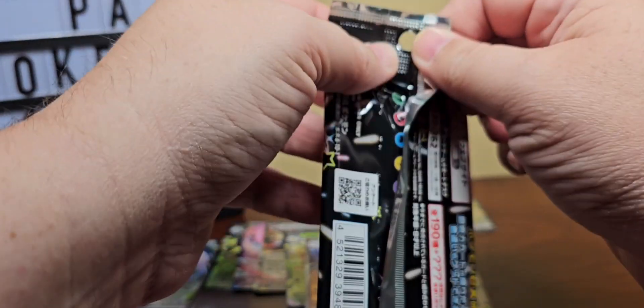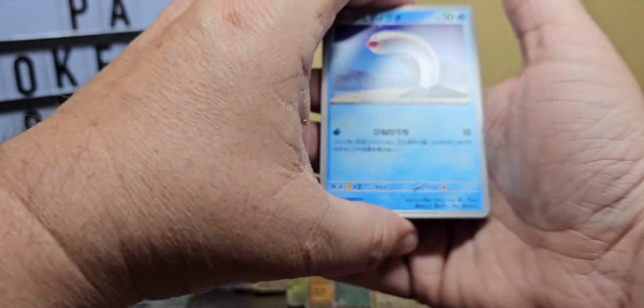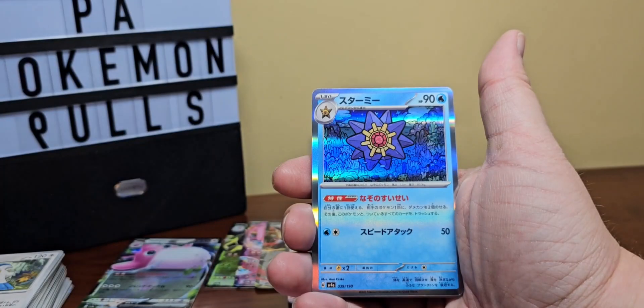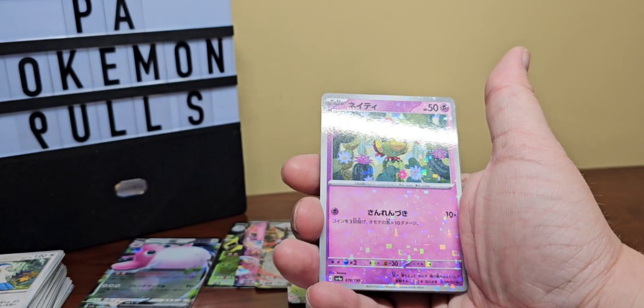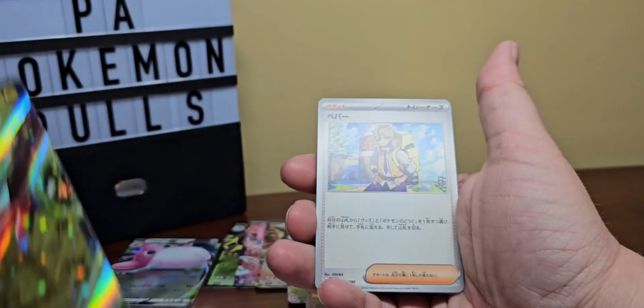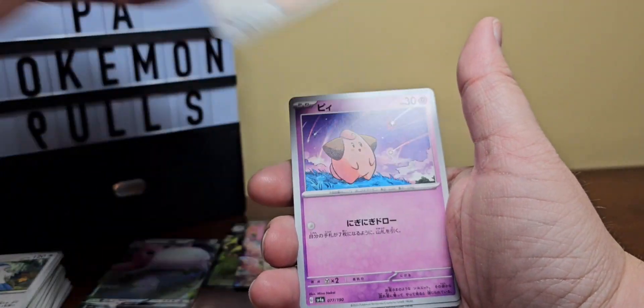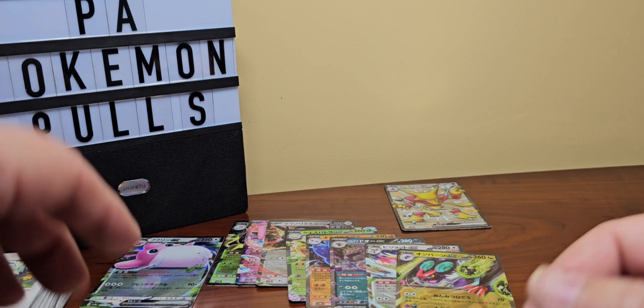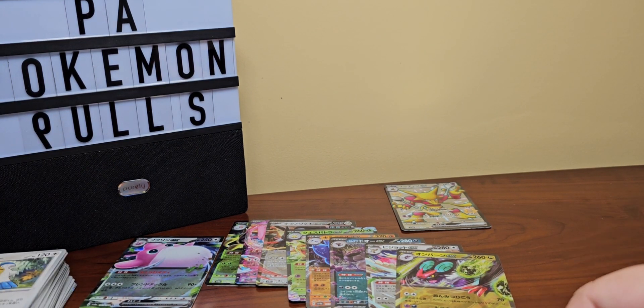Last pack — let's see if we can get something out of it. I do appreciate everybody watching. Those are Wigglett — one of the two. We got Natu for our digital holo and just your regular Miraidon EX. You get a pretty good amount of hits but we already had most of these. The big thing we got was that Cleffa. Other than that, this is PF Pokemon Pools — thank you very much for watching, have yourselves a good evening.